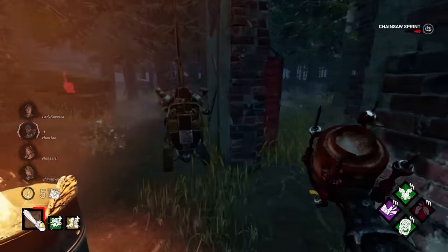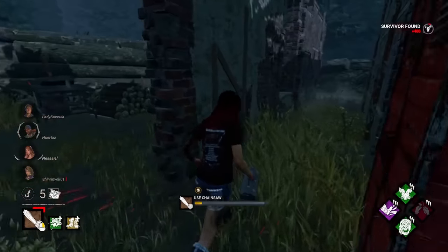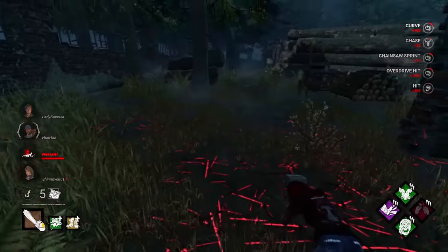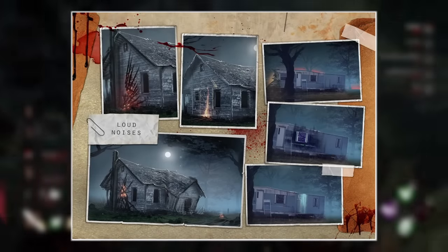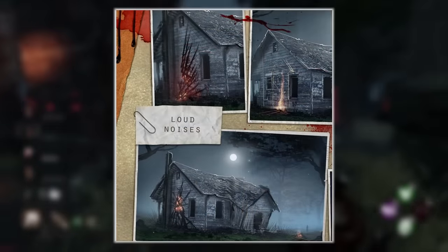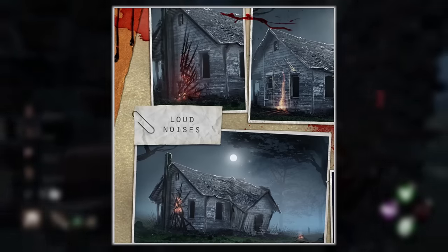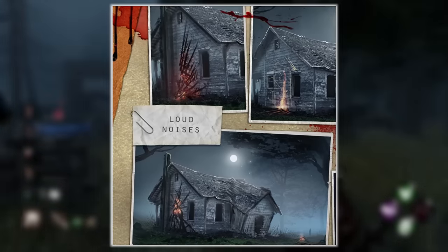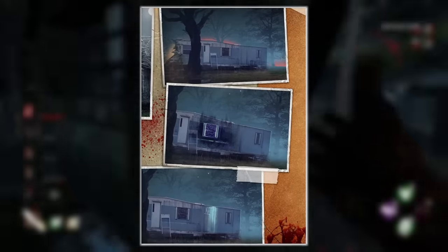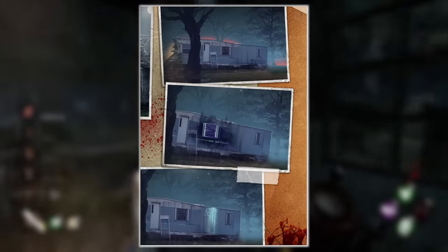We're now going to take a look at some very early concepts for loud noise notifications. As we can see from the official DBD artbook, there were quite a few different iterations of loud noises that were originally being developed. The ones on the left side of the page vaguely resemble the loud noise notifications we currently have in the game. However, the ones on the right look absolutely nothing like what we have today, especially the one in the middle which has this sort of glitchy effect.